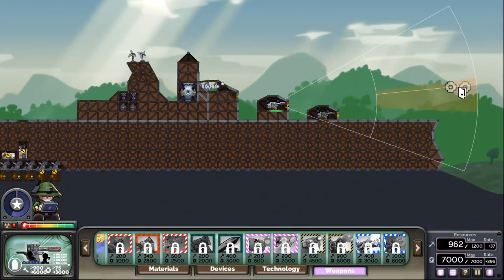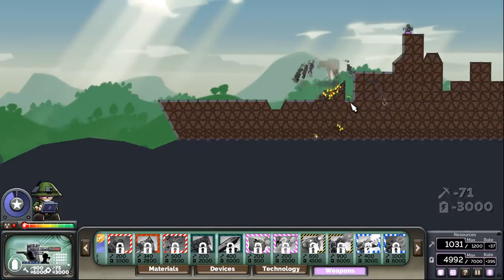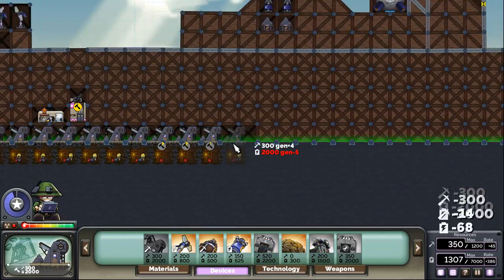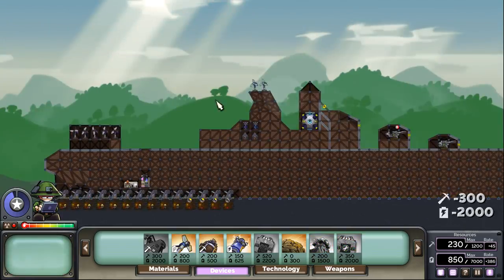This needed to be aimed slightly higher. Fire. Boom — one cannon down. They've got no more cannons in front, which means we're free to sell off ours for the goods, and also just to open fire and apply damage as we see fit.